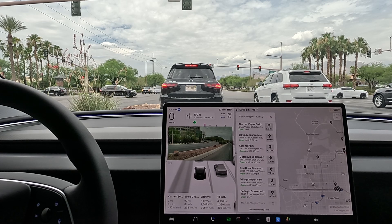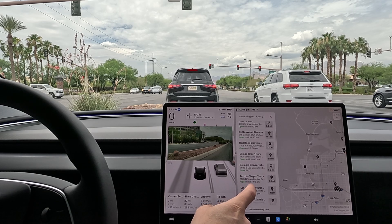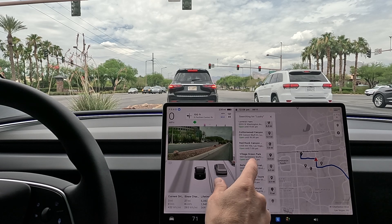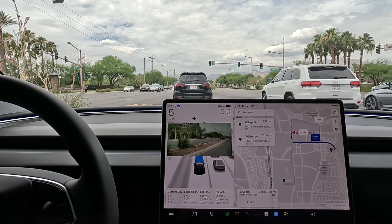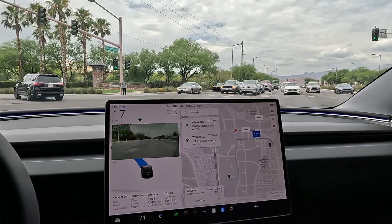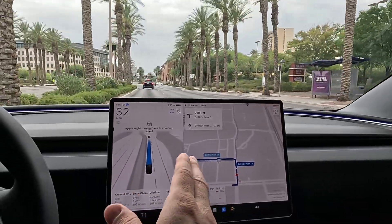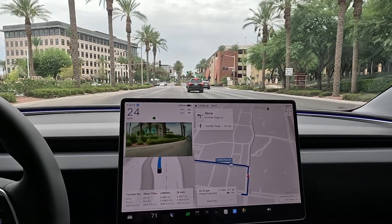So what do we got close by? We got Cottonwood Canyon, we got Village Green Park — all very close. I kind of like the Village Green Park, let's see how it goes. Hopefully they release 12.5.1 to the Hardware 3 cars any day. I know they're testing a lot of the legacy cars, the Hardware 3, on Chuck's turn as well. So maybe we get an update this weekend.